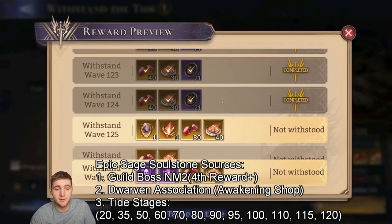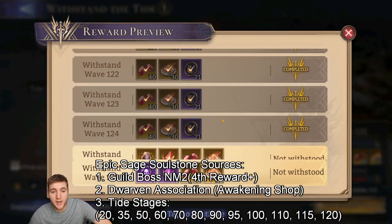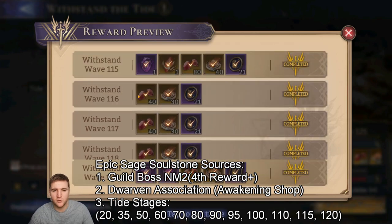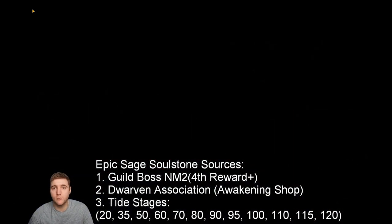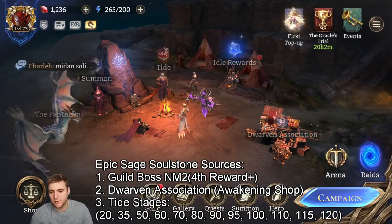A third way of getting Epic Sage Soulstones is through Tide, though these are fixed waves and not repeatable — you can get a handful, probably around 10 or so. So the main sources are Guild Boss and the Awakening Shop inside the Dwarven Association.